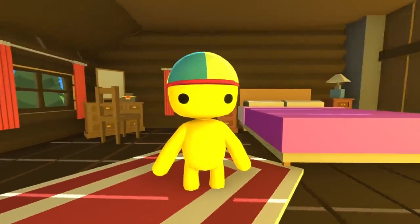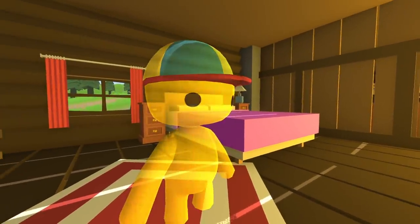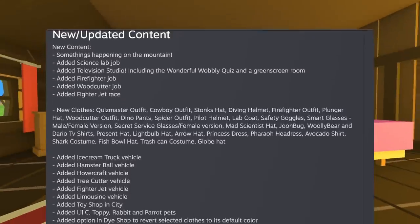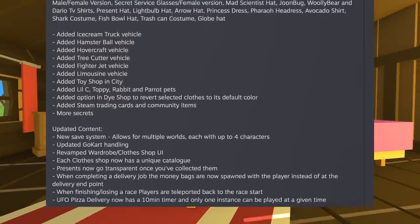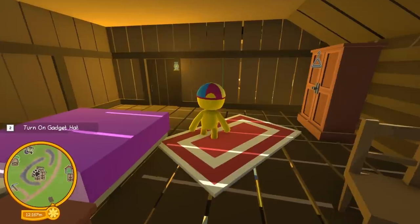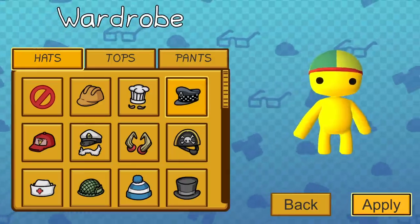Hello YouTube, Komodo Gaming here bringing you guys another episode of Wobbly Life, and folks it's finally happened - the update is here! There is a ton of stuff to do, this is way bigger than I thought it was gonna be. So we're gonna jump right in. The first thing we received was a present hat.